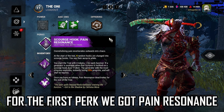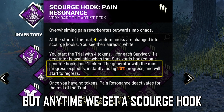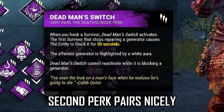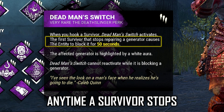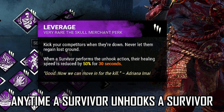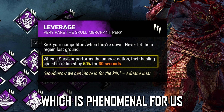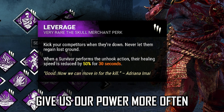For the first perk we got Pain Resonance — most people probably already know it, but anytime we get a Scourge hook we're going to knock off 20% off any gen that has the most progress. The second perk pairs nicely with that: Deadman Switch, blocking gens for 50 seconds anytime a survivor stops repairing. This is going to allow us to produce more blood orbs, which in return is going to give us our power more often.